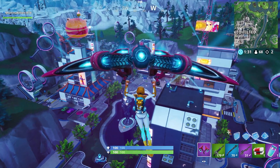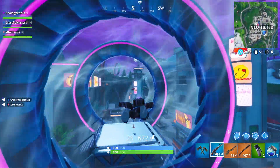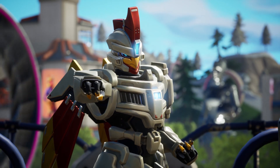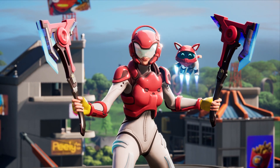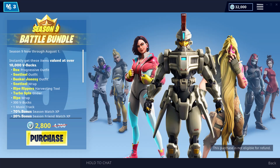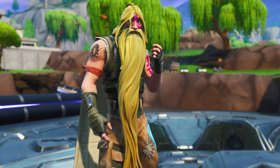When you first buy the pass, you'll immediately get two outfits — Sentinel and Rox — progressive with new dual axes. And if you opt in for the Battle Bundle, you'll instantly get this guy.